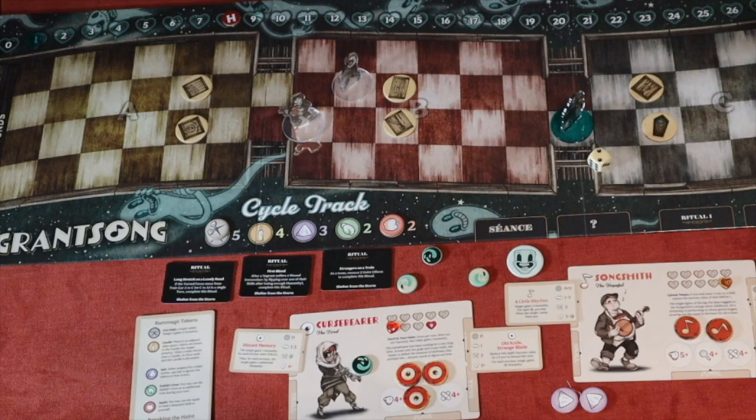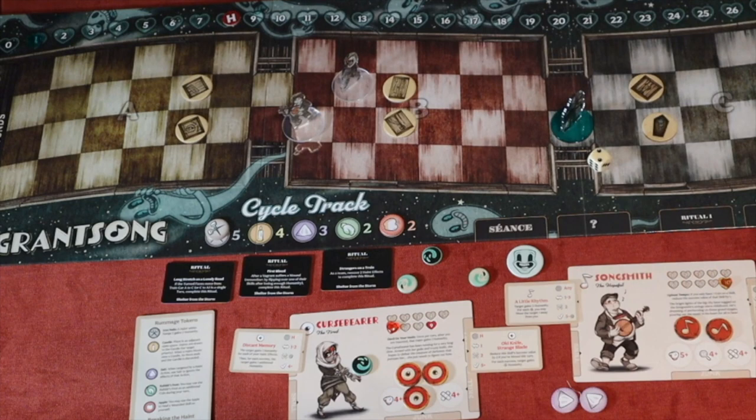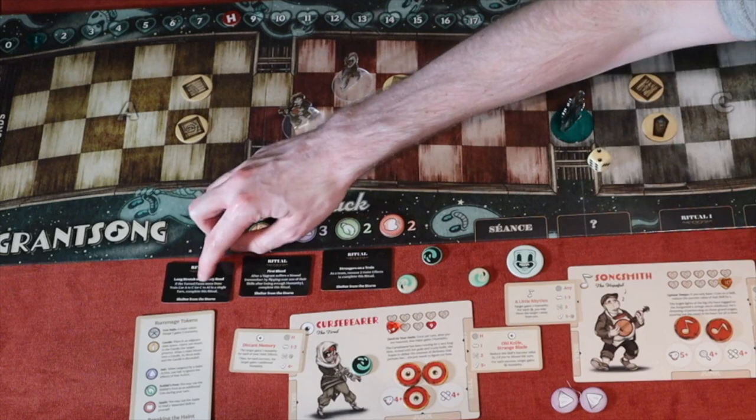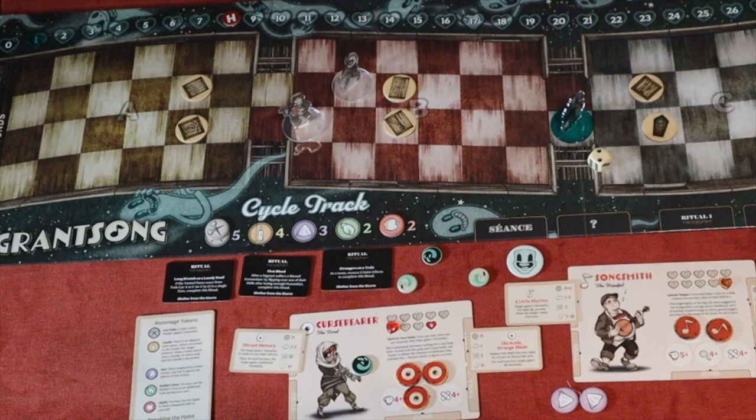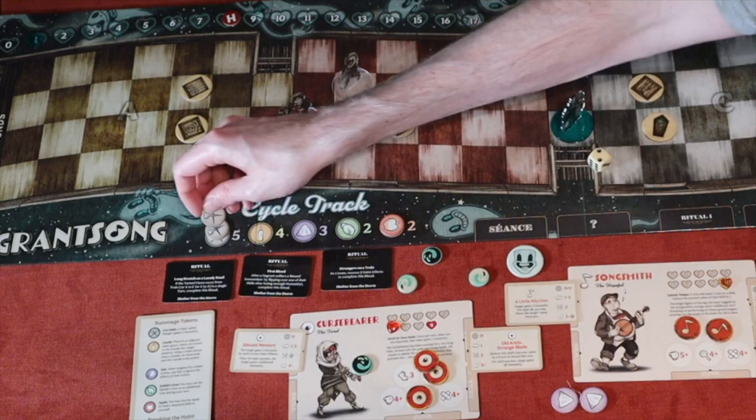That ends round one. I slide the round marker up to two. Next round will trigger event three. Knowing what's coming from having played before, I'll use the Curse Breaker and move her back. Her move is now reduced by one from the shakes, but I can discard an iron nail at the start of my turn to remove that effect. I do so — now back to two movement — and I've removed one haint effect, getting halfway to completing the 'Strangers on a Train' ritual.